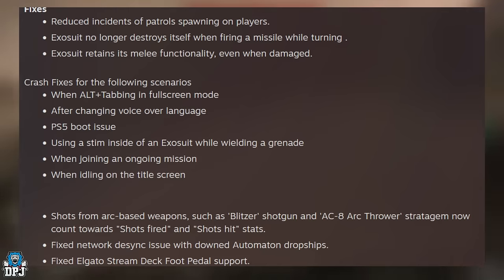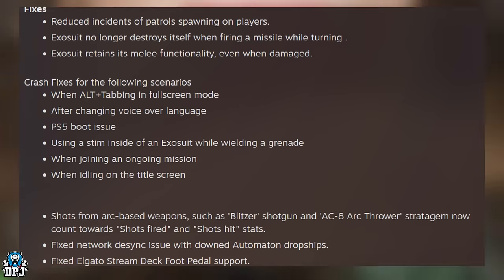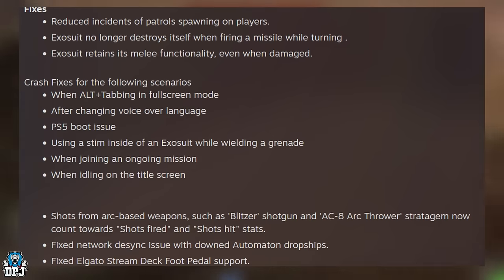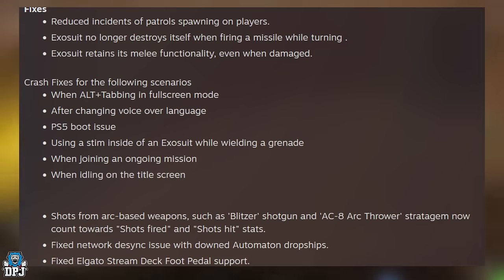Crash fixes for the following scenarios: when alt-tabbing in full screen mode, after changing voice over language, PS5 boot issue, using a steam inside of an Exosuit while wielding a grenade, when joining an ongoing mission, and when idling on the title screen. Shots from arc-based weapons such as the Blitzer shotgun and the AC-8 Arc Thrower stratagem now count towards shots fired and shots hit stats. Fixed network desync issue with downed Automaton dropships. Fixed Al Gato Steam Deck foot pedal support.